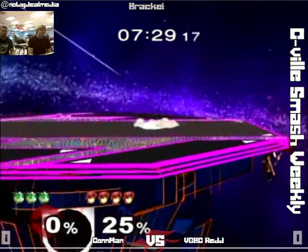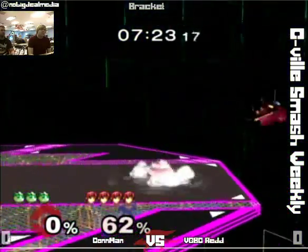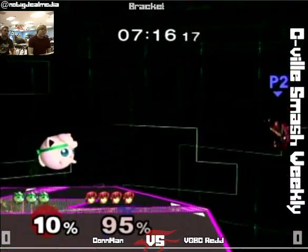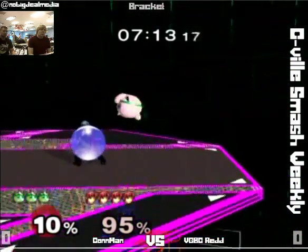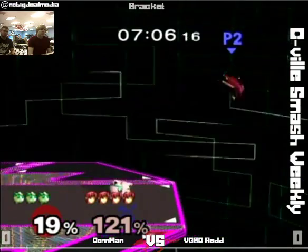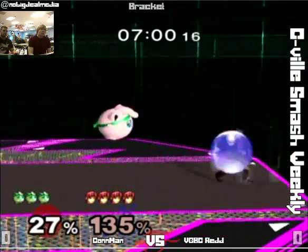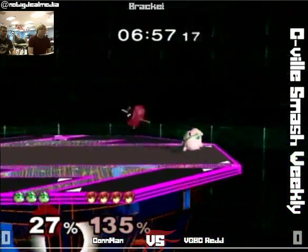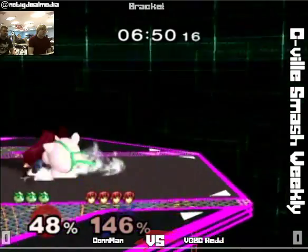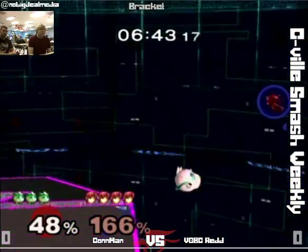Mostly because Puff's back air just walled him out, edge guards are free, and it's as simple as just holding edge. Then once Marth made it to the edge you just hop up and rest. But I think Marth actually has quite a few tools. Even though Puff can weave in and out with amazing aerial mobility, Marth can get some combos based on poor DI or DI mix-ups. One of the things Pubu used to show us — I think Apex 2015 when he beat Hungry Box — was the down throw to pivot f-smash for the tipper.